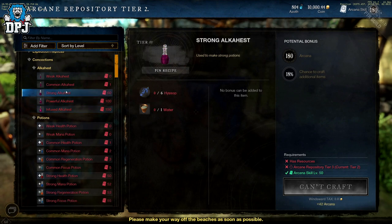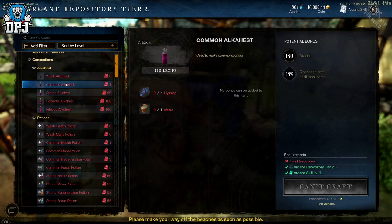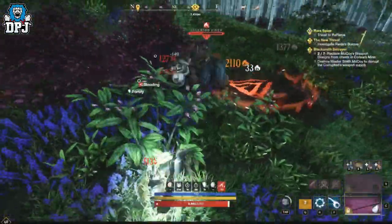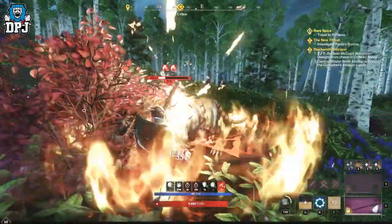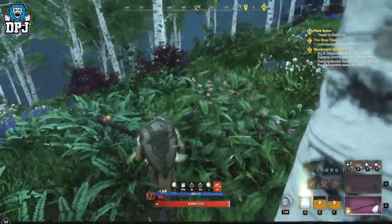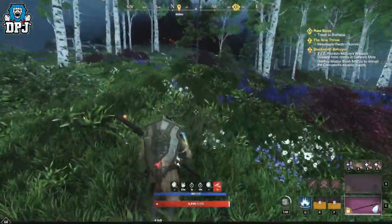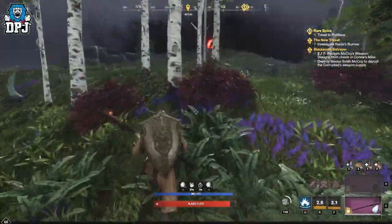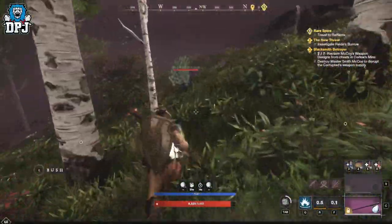Hysop is what I truly recommend you gathering and storing until this update comes. Hysop comes from herb plants, and herbs can be found literally everywhere but never in really massive quantities. Before you head out and pick a spot to farm, also check your server's trading post for which herbs sell best, and use that to influence your decision. Herbs also yield other exclusive herbs which drop and are exclusive to that certain area.